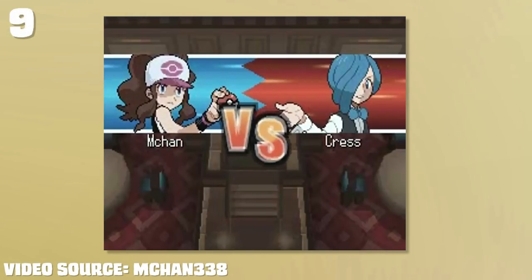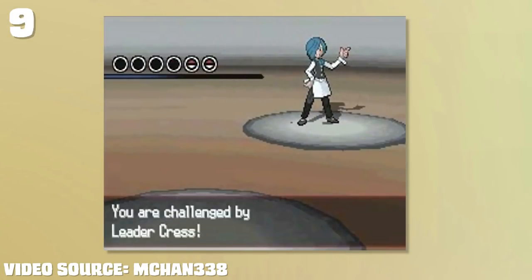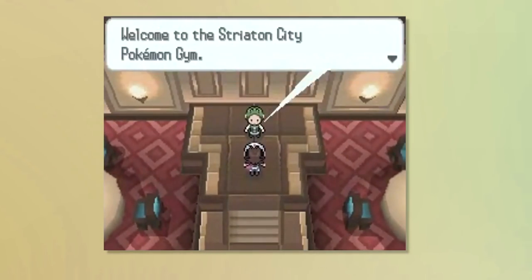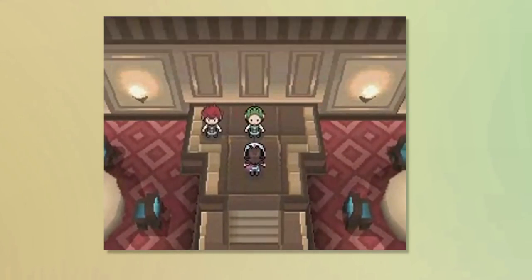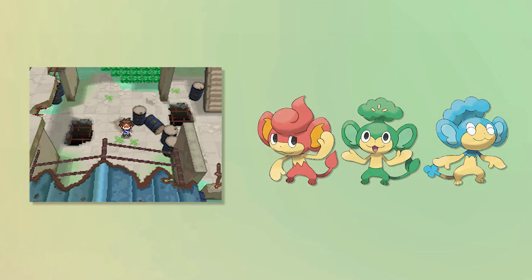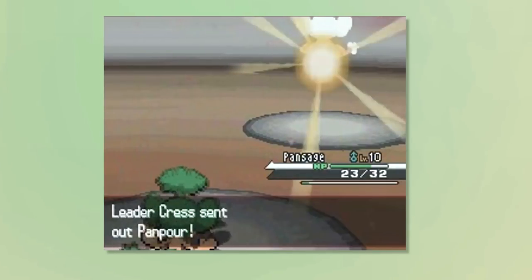At number 9 we have Chili, Cilan, and Cress from Pokemon Black and White. They are all the first gym leader, but you only fight one that puts you at a disadvantage for your starter. Because this is a harsh rule for just the first gym, if you go to the Dream Yard you can get the counter Pokemon with the option of Pansage, Pansear, and Panpour at level 10. This is fairly close to the two Pokemon that they have, and they all have a STAB move, making this gym a breeze.